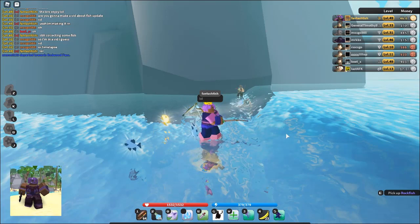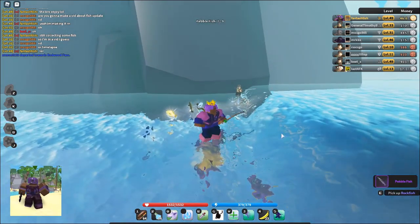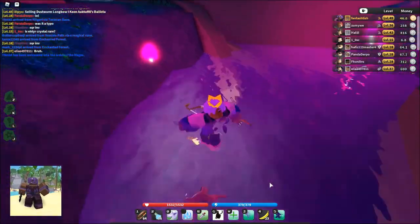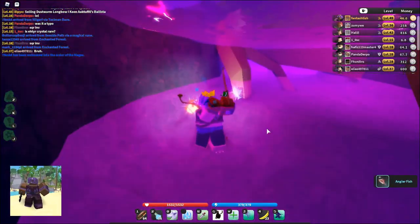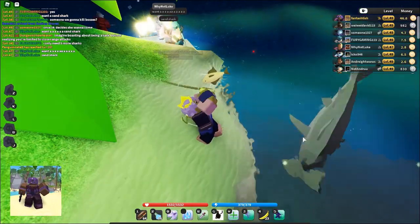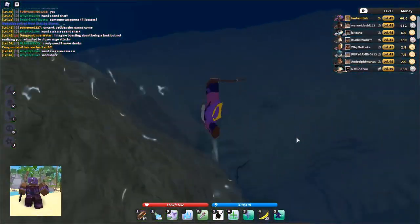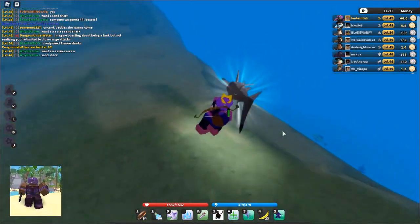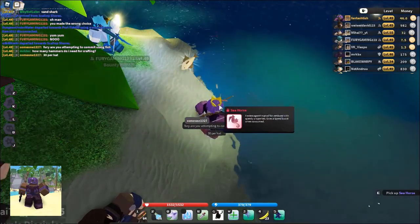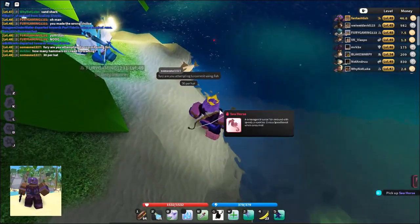The mahi mahi fish is found at Port Vidalio and when consumed it regens health over time. The pebbled fish is found at Warrior Stronghold and gives a defence buff when consumed. The angler fish is found at Shiprock Bottom and Tree of Life and gives a light around you when consumed. The hammerhead shark is at Shiprock Bottom and can only be used for crafting — more information on this later in the video. The seahorse is found at Shiprock Bottom and gives a speed boost when consumed.